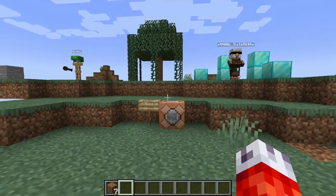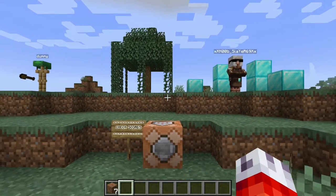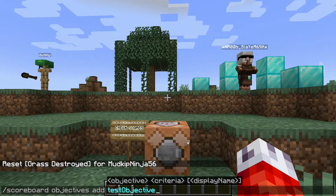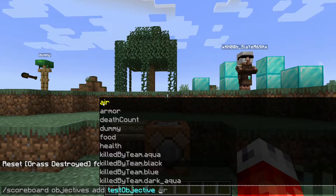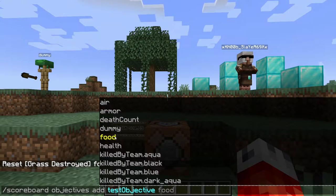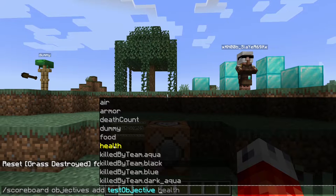Now that we know how to create our own scoreboard objective and how to manually manipulate it to test, let's walk through more of the core of objectives: its multi-layered criteria. Besides checking all actions a player can perform like mining or crafting, there are some unique trackers as well. Air tracks the amount of air a swimming player has left. Armor tracks a player's armor value. Death count tracks whenever a player dies. Food tracks a player's remaining food score. And health — very similar to food — tracks a player's health. This one is actually very useful: for example, you could teleport a player to safety via a command block once their health reaches one half-heart.